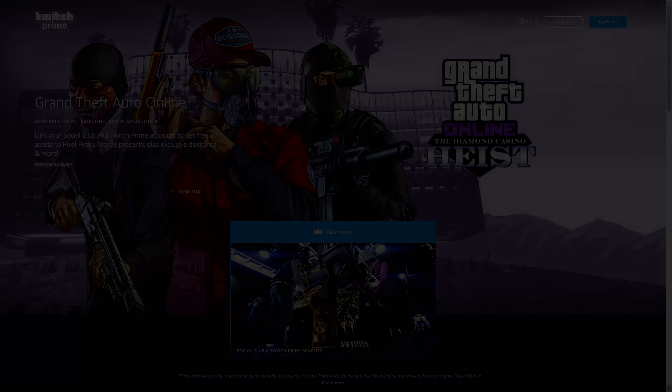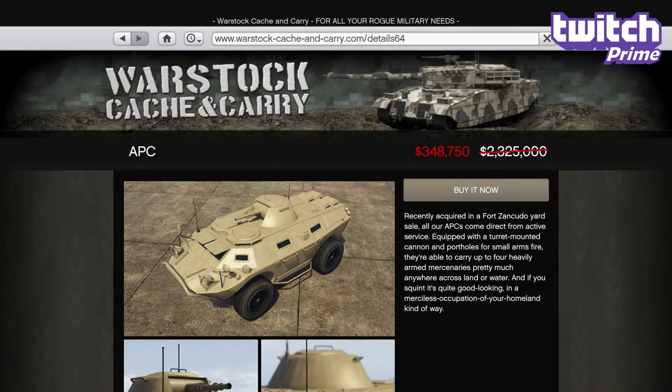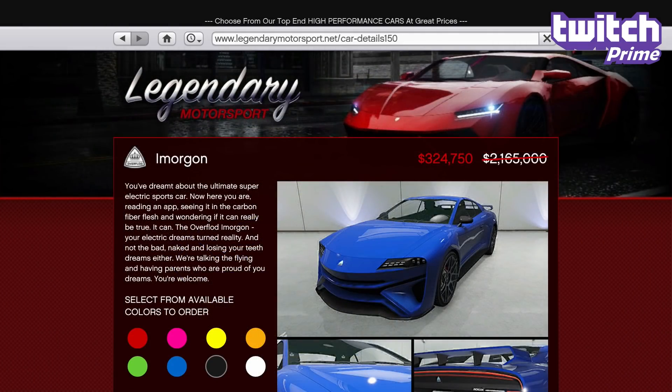In terms of discounts specifically for Twitch Prime members who've linked their Rockstar Social Club accounts, you'll get a whopping 85% off both the APC and Imorgon, taking both of them to just over $300,000 from well over 2 million. Not much to say on the APC, but the Imorgon is a really interesting car that's in the A tier for the Sports class, but can easily beat even the S tier Itali GTO or Pariah given the right track with its insane acceleration.